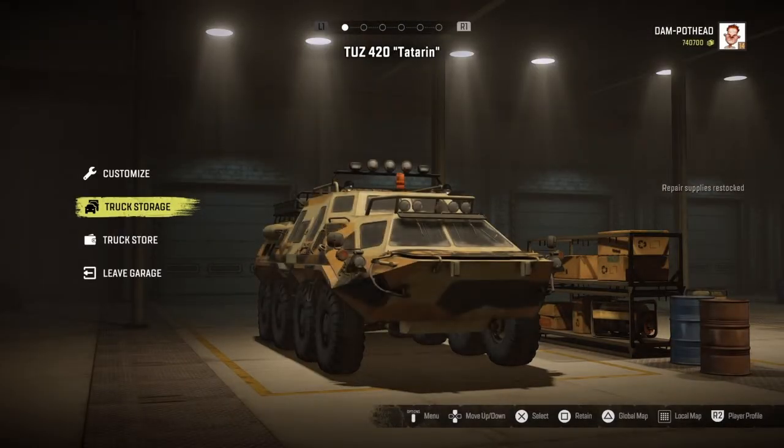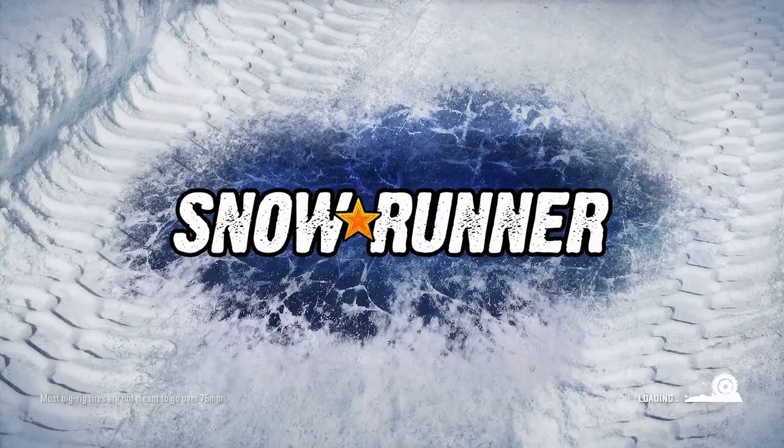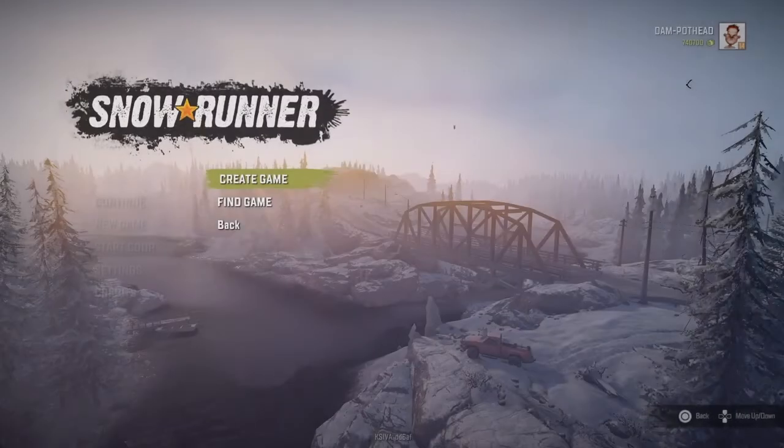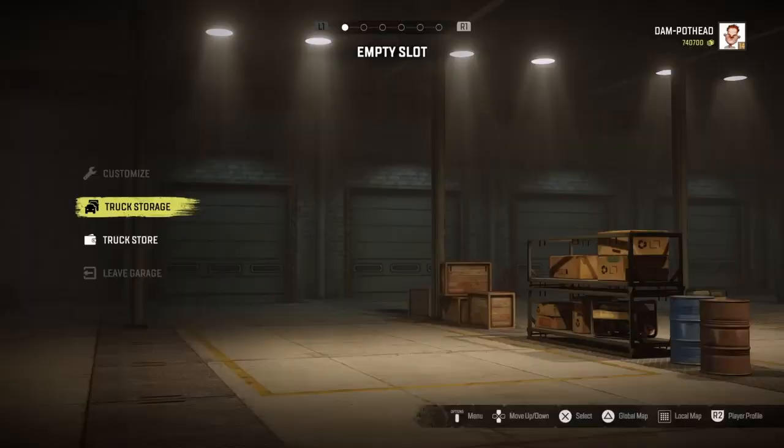Once you're back in the garage, go to the global map, find the map where your truck was left, and recover it. Bring it back into your garage and retain it. Then press Start, go back to main menu, and rinse and repeat.